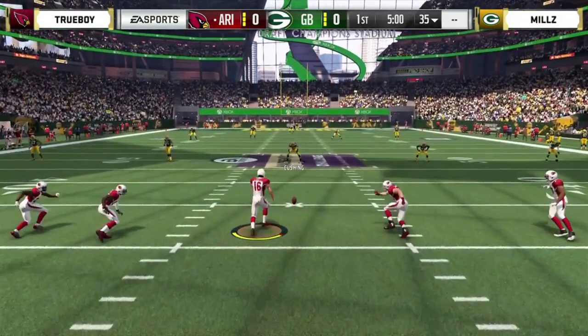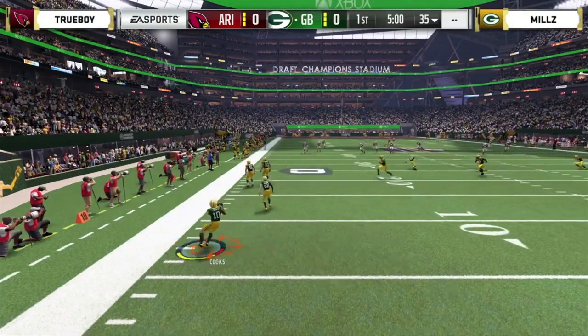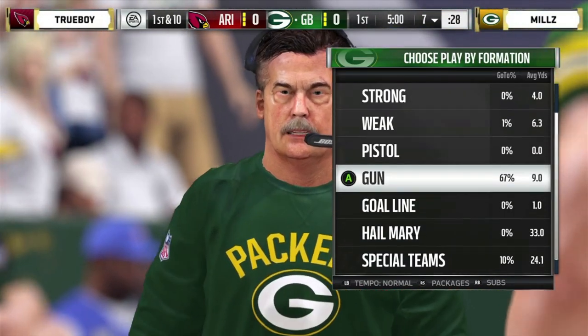Trueboy kicking off to Mills. Trueboy repping the Cardinals, Mills in those Green Bay Packer uniforms. That's not a good way to start off, stepping out of bounds at the 7.